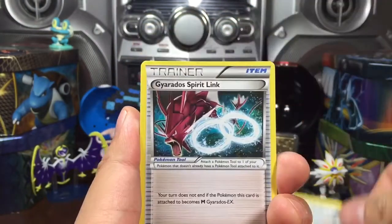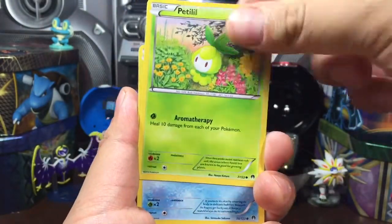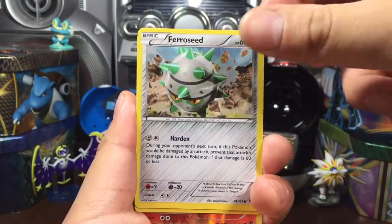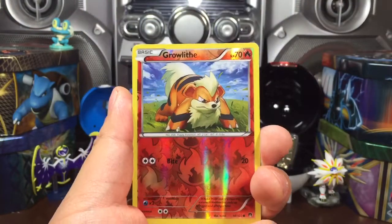Misty's Determination. A Gyarados Spirit Link. Petal Little. Farrokhi. Electabuzz. Farrowseed. Esper.